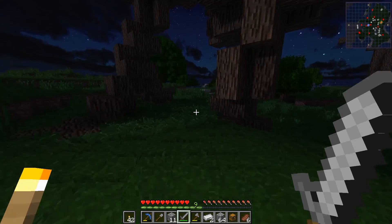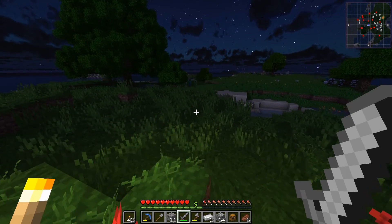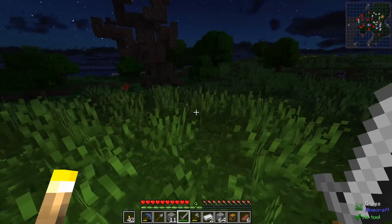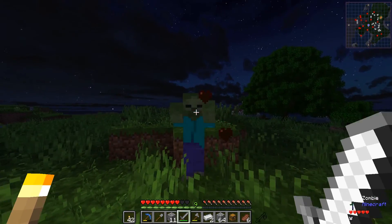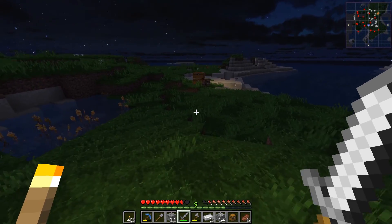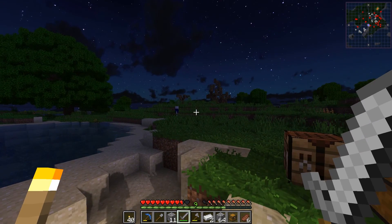There's a skeleton, and an Enderman - not messing with that for now. Spider! I'd require quite a lot of spiders for string though. I see wolves too, so even if there were sheep they'd probably just kill them. Let's go back to our little safety hole. I think we're gonna have to travel and find some stuff. I'll place some torches here.